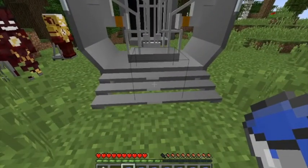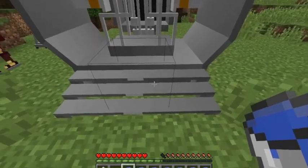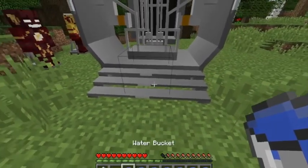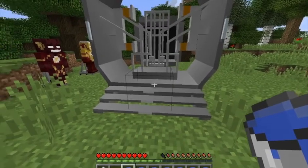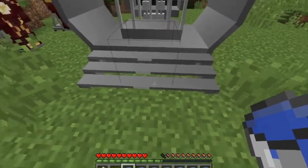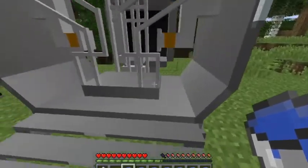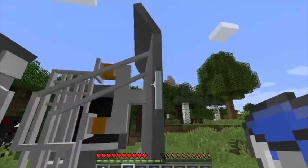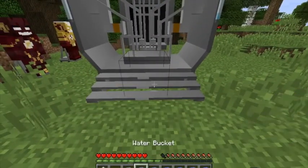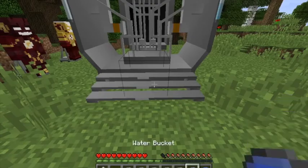Okay so then you put the water - you see this invisible block, you get your water bucket and right click it to fill it. If you want to see how much water, typically you need about seven water buckets. You can also check here - this is like a fill-up indicator; if you fill it up a little bit it'll go up.